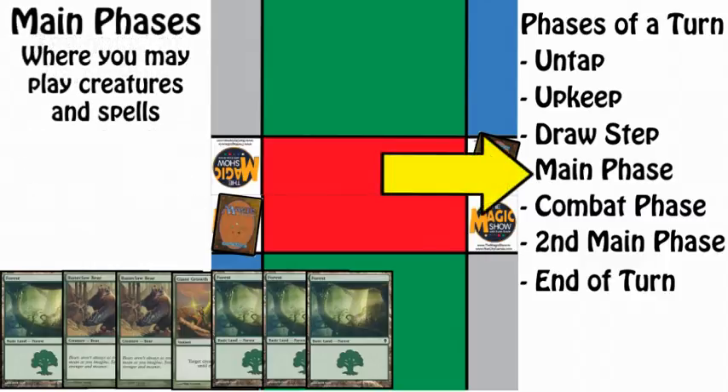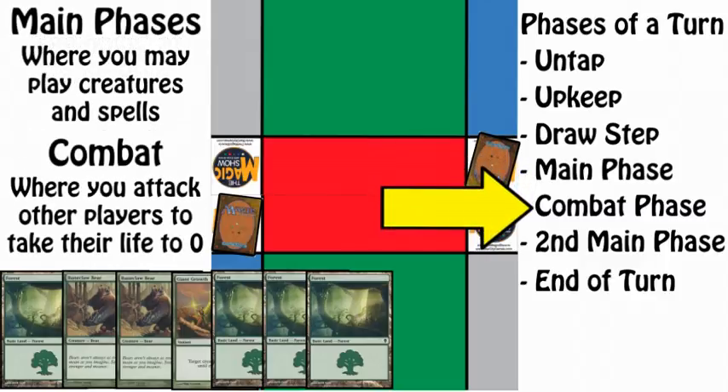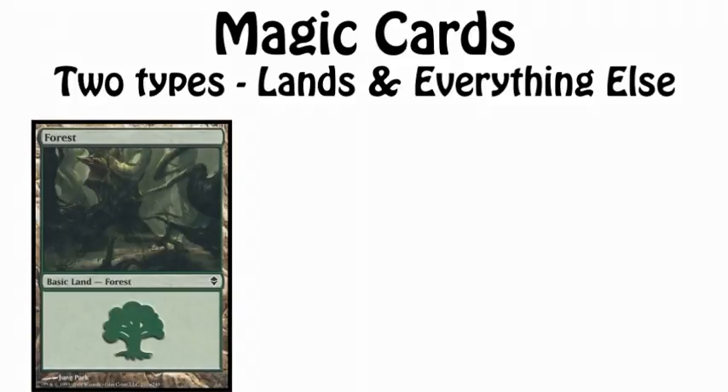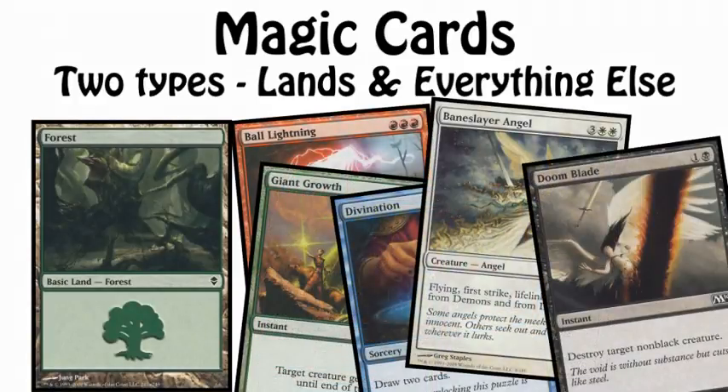You may play creatures and spells during main phases and attack during the combat phase. Now let's take a look at a Magic card. There are two types of Magic cards: lands and everything else. We'll cover lands first, as you need them in order to cast spells and do things in the game.